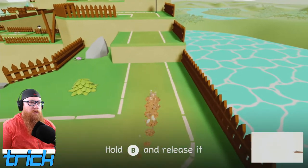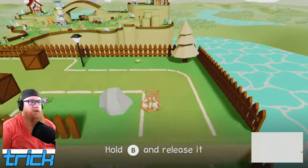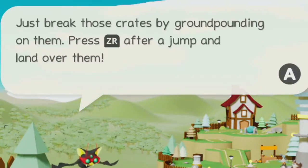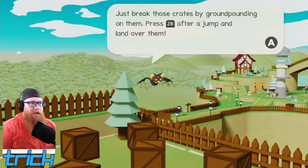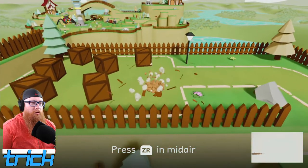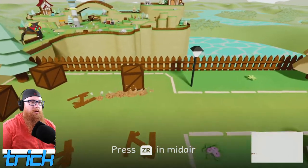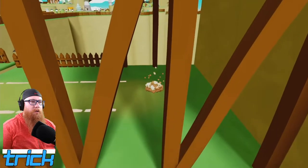Pull B and release it and I'll get a big jump. That has a nice feeling of locomotion to it. Seems like someone forgot to clean the path — just break those crates by ground pounding on them. Press ZR after a jump and land over them. Once you jump out, you can't really self-correct too much in the air, well, a little bit.